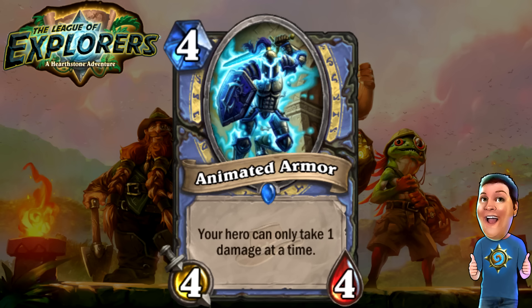Next, we got the Animated Armor — four cost 4/4. Your hero can only take one damage at a time. A very nice new gimmicky thing for Mages. I don't know if Mages are going to run it, but if they do, it is a very large annoyance that is kind of difficult to deal with. It could also come out of the Piloted Sky Golem, which would be kind of cool — it buffs the Sky Golem a little bit. There are some really nice things Mages can do with this. Maybe Freeze Mages will run it. We'll have to wait and see.